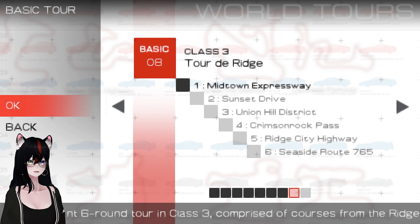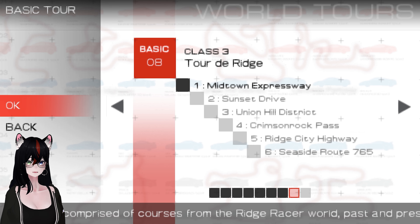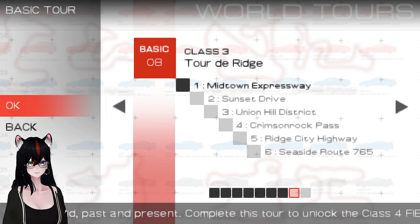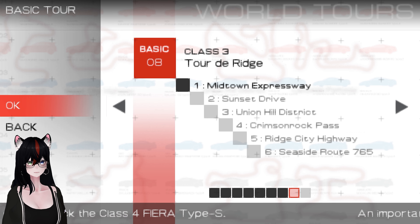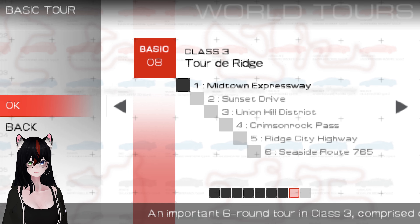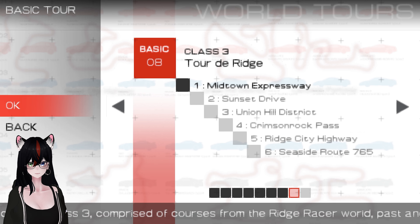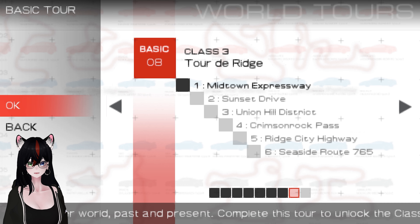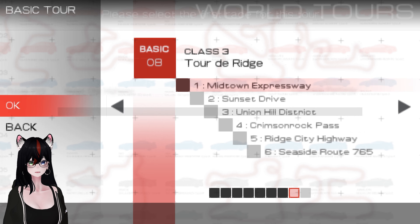I'm just going to finish up our basic tour here. Tour de Ridge — so we have six races. Union Hill District is new. I think everything else I've driven on. I guess I have to do this one to unlock the last one. An important six-round tour in Class 3, comprised of courses from the Ridge Racer world, past and present. Complete this tour to unlock the Class 4 Fiera Type S.